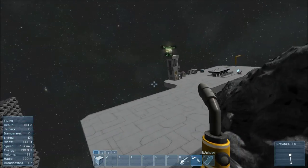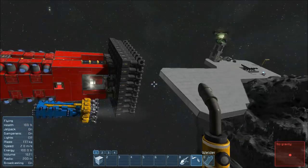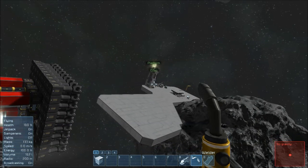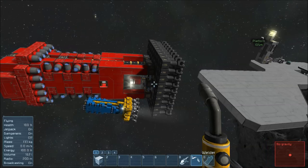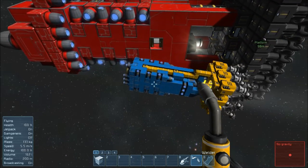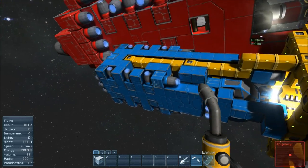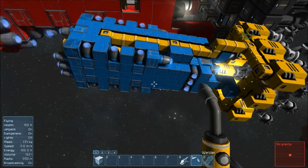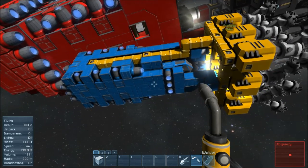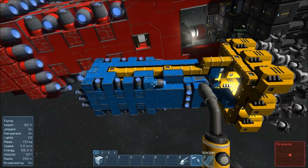Pretty much you can put another connector on top of a pipe that goes out, and then you attach that to your storage, or also into your refinery, and it'll work perfectly. You need thrusters in all directions, and it's very important that you do that, because if you don't, then you're going to have a bad time. So you go up, down, left, right, forward, and back.